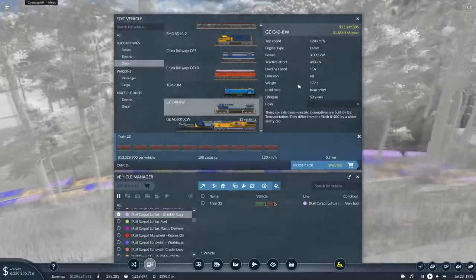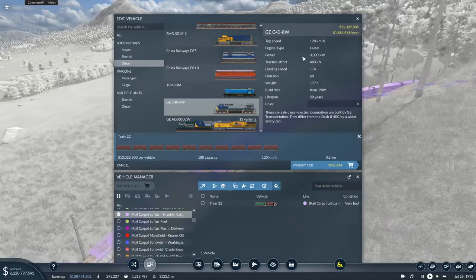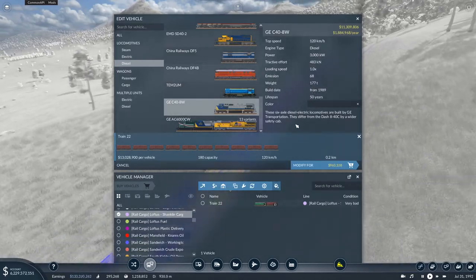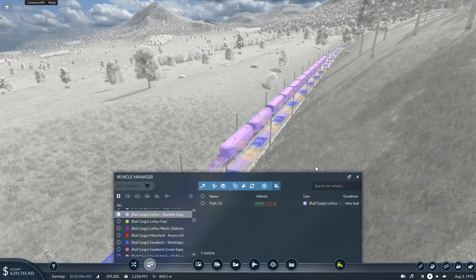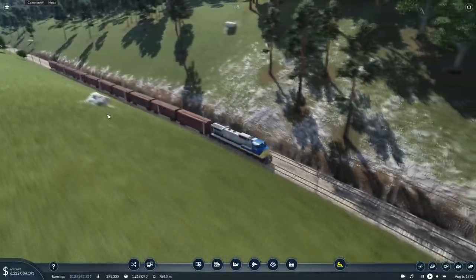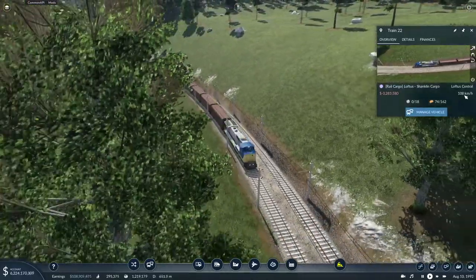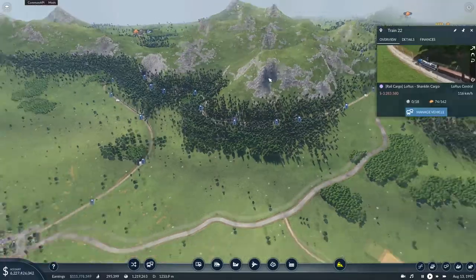The GE C48-8W is the winner - 3,000 kilowatts and tractive effort of nearly 500, which is almost double what we had, while its weight is not as high as the previous locos. For 10 million I can upgrade this consist to be even faster than before. Right now it can reach 120 kilometers per hour - very, very good. That upgrade is done.